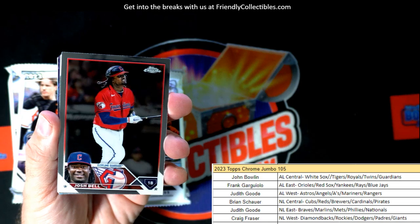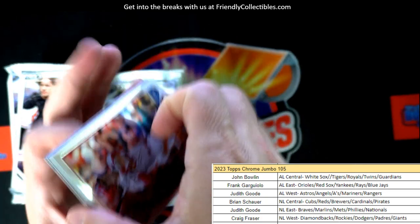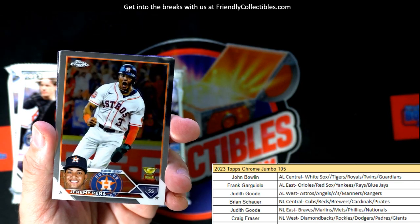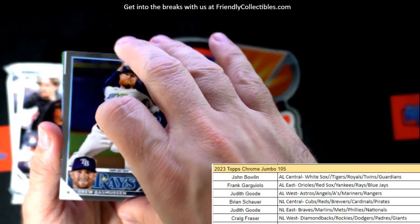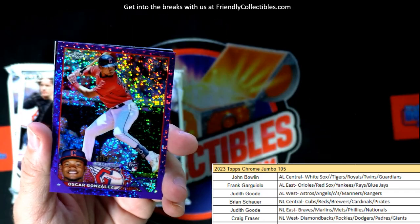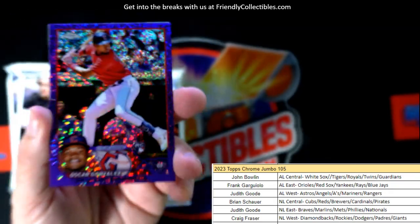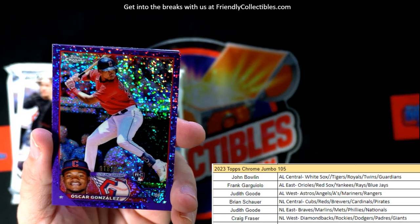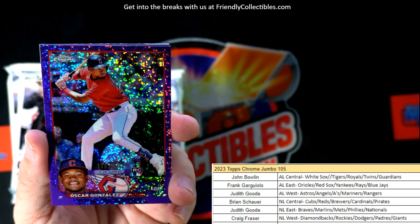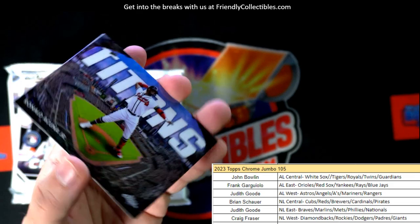Hunter green — love some hunter green. Nolan Gorman. Jeremy Peña. Verlander. And look at that — Oscar Gonzalez, numbered 118 of 299, purple speckle refractor. That's a nasty card, and it's going out to John B.